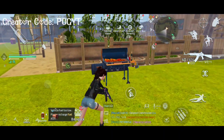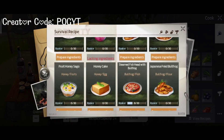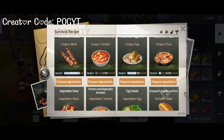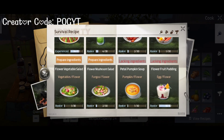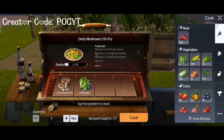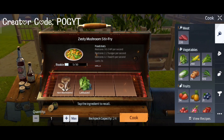One more thing — how to increase damage against humans. There is also a food for that called Justy Mushroom. It will increase damage to humans by 8.4%. It requires one horn mushroom and one lettuce. This is the best food for battling against humans.